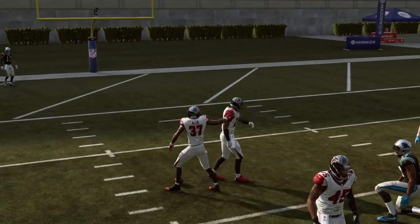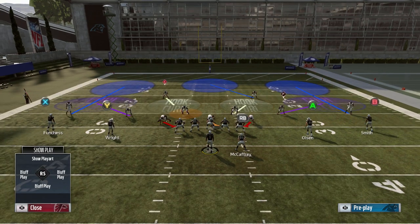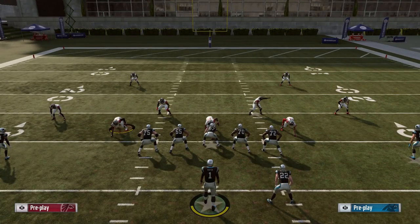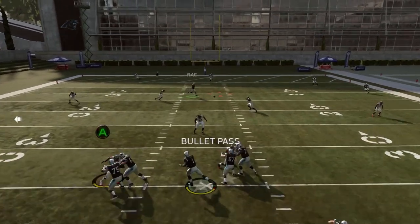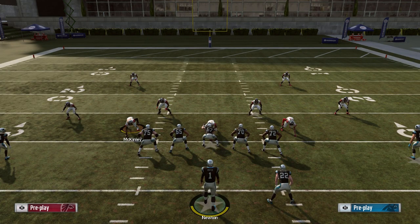Funchess wasn't able to hold on there — the safety made a good hit. But that's generally what you're looking for against a cover three style defense. The dig route is still a good option against cover three because inherently they don't have an intermediate zone player like a cover two does. Cover three doesn't have somebody over the middle except for that deep safety; he's generally too deep to come up and make a play on the ball. You want the clear-out route by the slot receiver to take him downfield. The dig route gets between the two zone defenders over the middle.